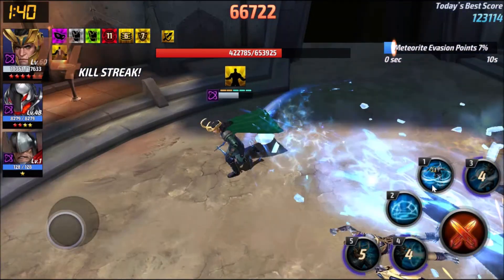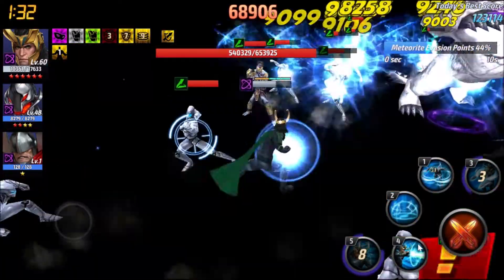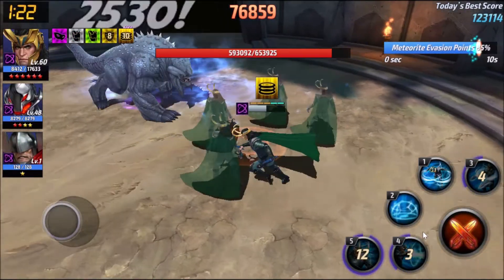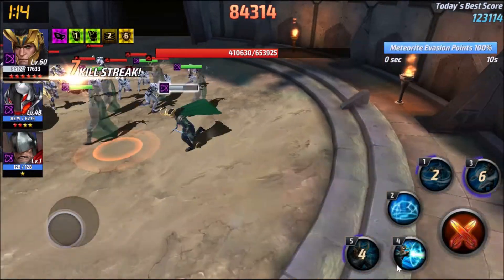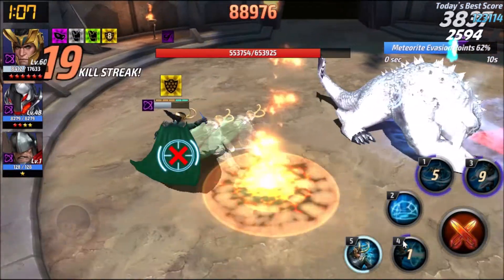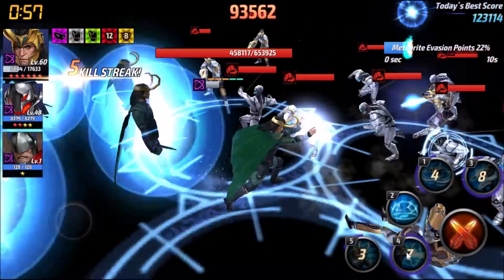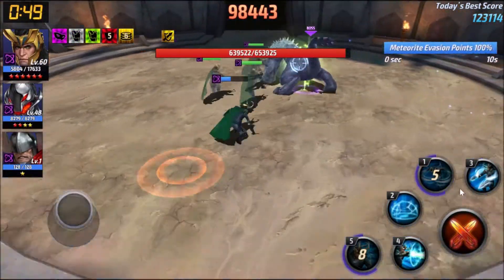Here we can deploy our fourth skill, activate our guard, activate our clones, run around, fourth skill. Watch out for the large meteor — if you get caught by the large meteor that's very bad. Try to get chased until the large meteor drops down; you can use it as a stunning effect. Guard hit, clones, okay, run. Mix and match — hopefully we can survive until the end.